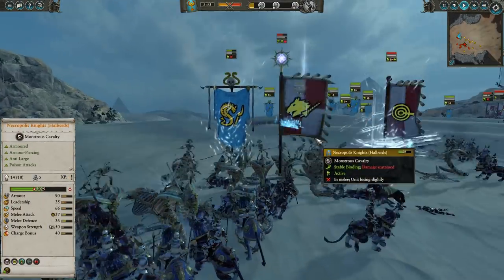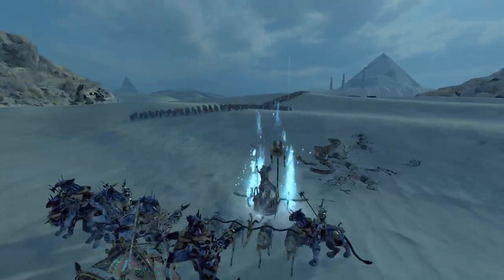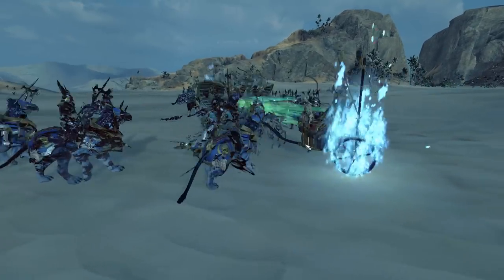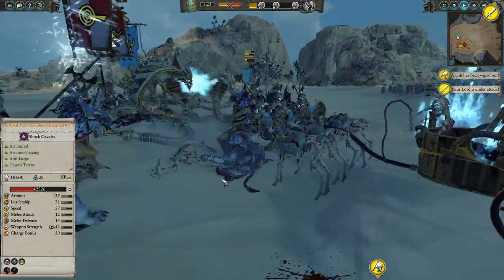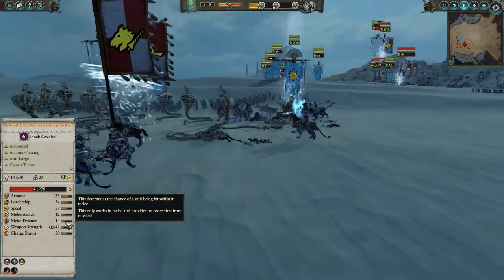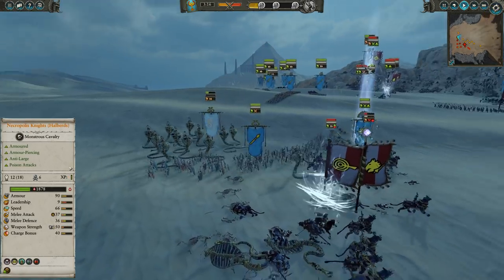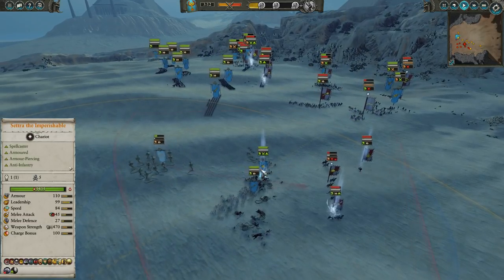They will normally just beat the brakes off Necropolis Knights — you can see this unit is suffering pretty badly. But Cetra's going to pop the Blessed Blade, which applies the blind effect to these Royal Altdorf Griffins. You can see their combat stats are severely reduced. We're also going to pull back these Necropolis Knights just to see if we can't heal them up a bit with the Lore of Nehekara.